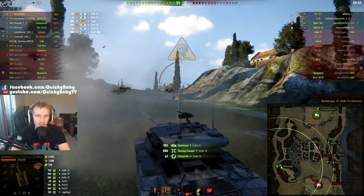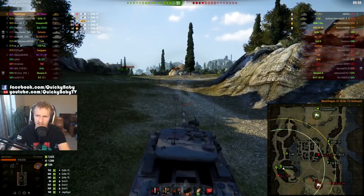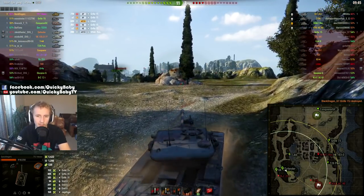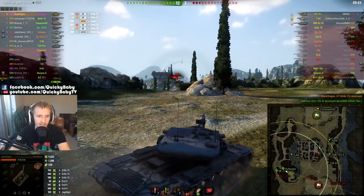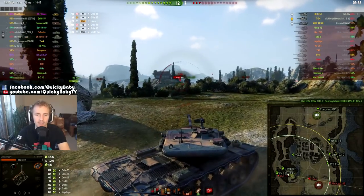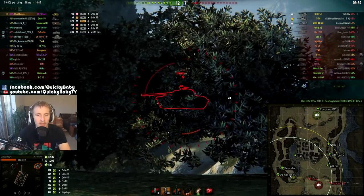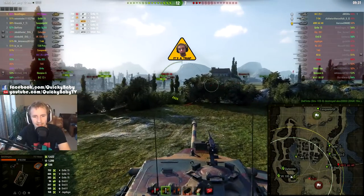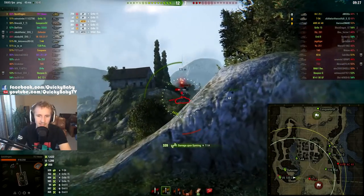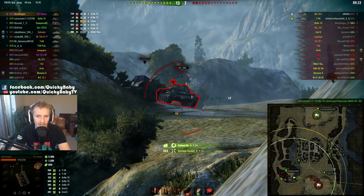Of course with a damaged ammo rack you're putting all your eggs in one basket — if somebody damages it further you can lose the turret. But it's probably a risk worth taking. We've dealt 5600 damage in just five minutes, which means I'm starting to run low on armor-piercing rounds and I'm forced to fire a couple of HEAT rounds into the Gorilla. I don't like wasting HEAT rounds in the T57, but if you've done 5600 damage you've probably made enough credits to break even.